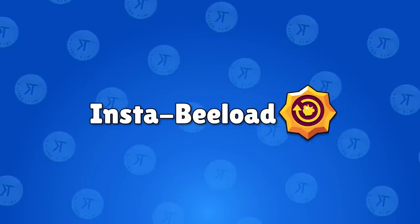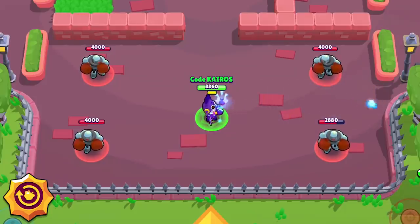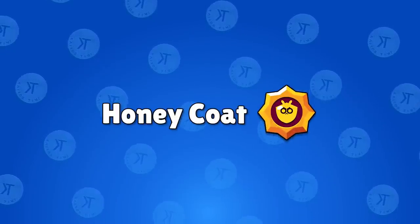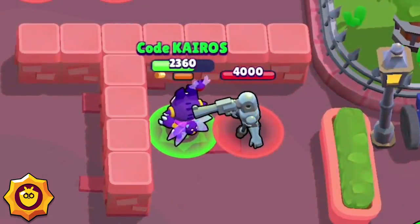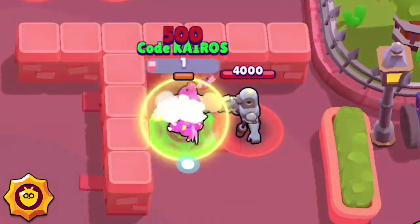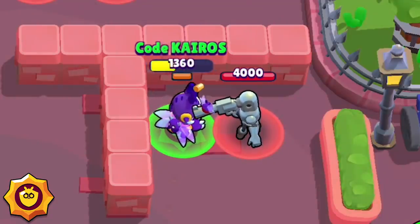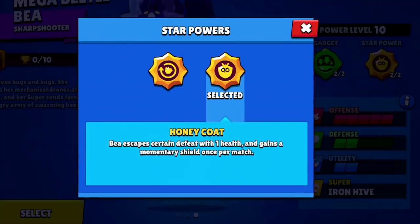Bee's first star power is Insta-Bee Load. This makes it so that Bee's supercharged attack will recharge if she misses the last supercharged attack — in other words, you get two chances to hit someone with 3,080 damage with a single attack, and that is a lot of damage. Bee's second star power is Honey Coat, which prevents Bee from dying one time per match. She'll survive with 1 HP from a shot that would have killed her, and she'll be immune from damage for a very short period of time so that she can escape. This works only one time per match, making it a worse option over Insta-Bee Load, but it is the better star power if you're playing her in Showdown. Anywhere else, Insta-Bee Load is the better star power. So Bee's best build is: Honey Molasses gadget, Insta-Bee Load star power, and my preferred skin is Mega Beetle Bee by a long shot.